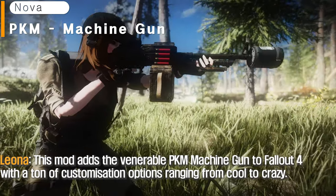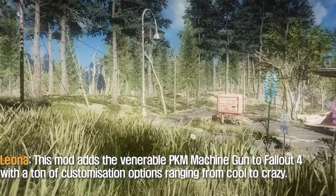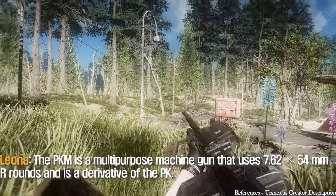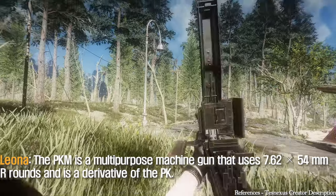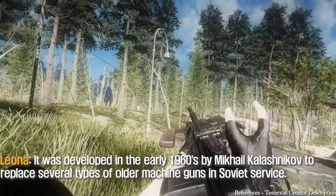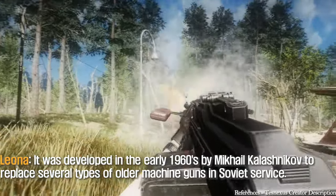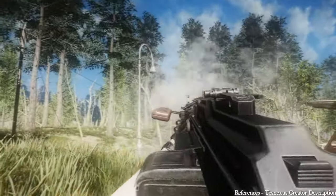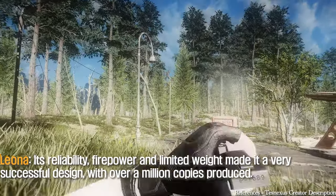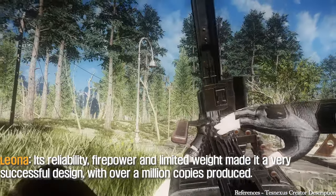This mod adds the venerable PKM machine gun to Fallout 4, with a ton of customization options ranging from cool to crazy. The PKM is a multipurpose machine gun that uses 7.62x54mm rounds and is a derivative of the PK. The PK is a machine gun of Soviet origin, developed in the early 1960s by Mikhail Kalashnikov to replace several older machine guns in Soviet service. Its reliability, firepower, and limited weight made it a very successful design, with over a million copies produced.